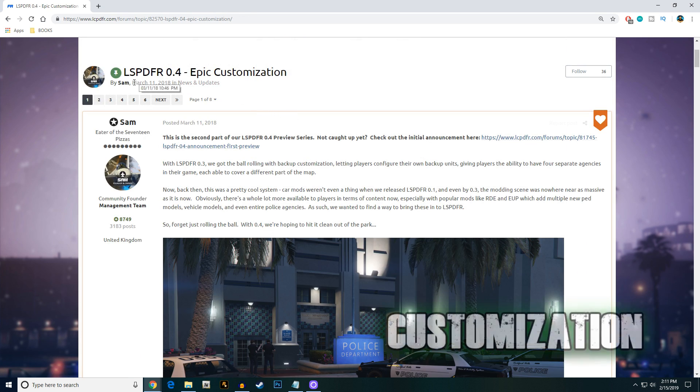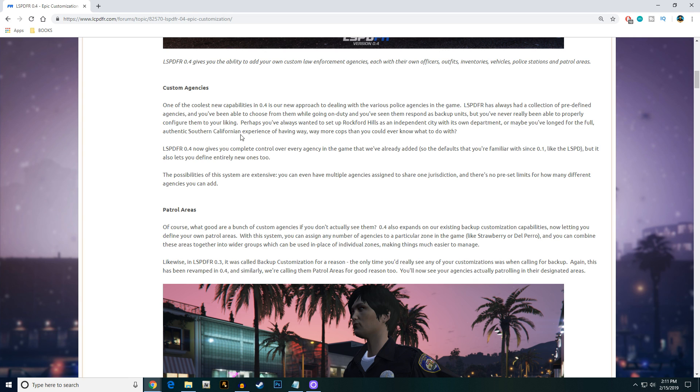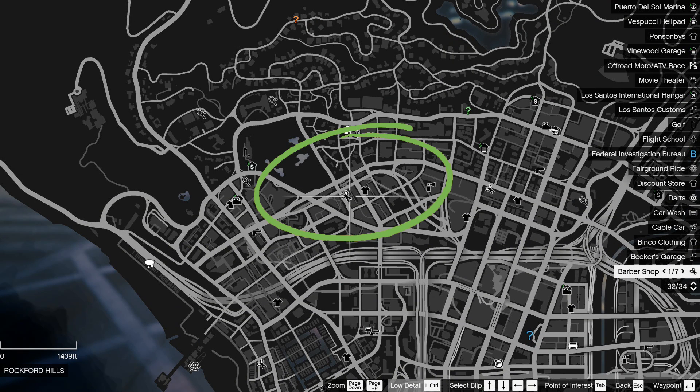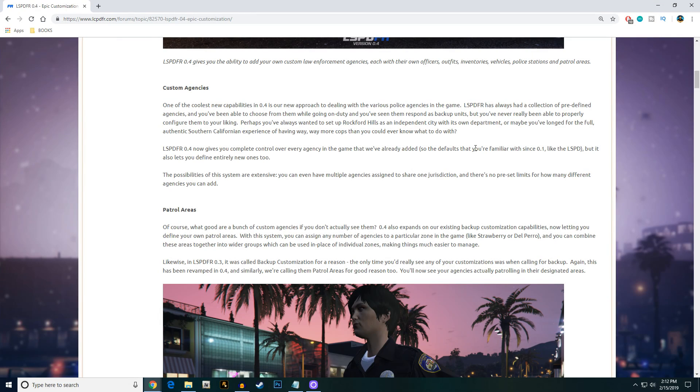Another cool feature in LSPDFR 0.4 is agency customization, announced by Sam on March 11th, 2018. This is probably one of the coolest updates coming with 0.4 — the fact that we can now have custom agencies in our gameplay. You can actually create your own police department within the LSPDFR game. For example, for Rockford Hills you could create a dedicated Rockford Hills Police Department as an independent city agency.